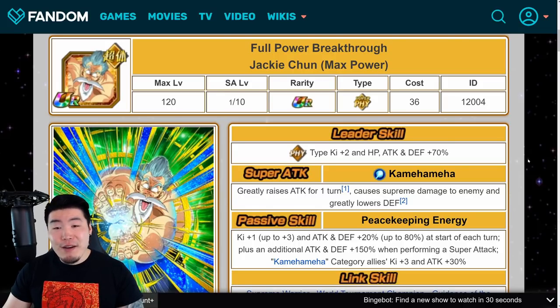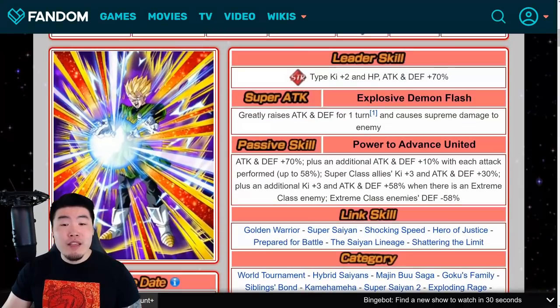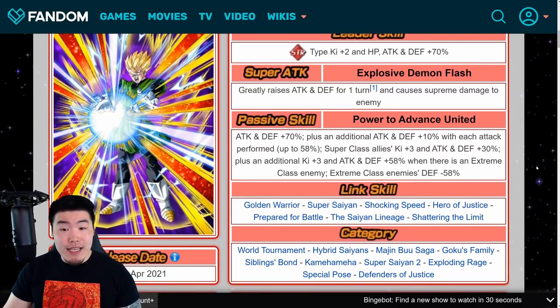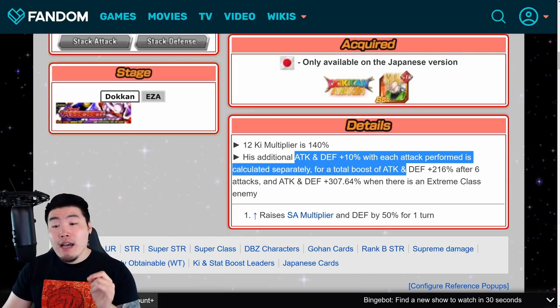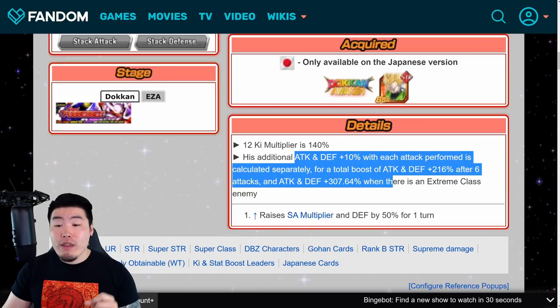Finally, before we go, we have the Super Saiyan 2 Great Saiyaman, who Dokkan Awakens from the base Great Saiyaman. His leader skill is STR type Ki plus two, HP attack and defense plus 70%. Super attack greatly raises attack and defense for one turn, causes supreme damage. His passive is attack and defense plus 70%, plus an additional attack and defense plus 10% with each attack performed up to 58%, Super class ally Ki plus three and attack and defense plus 30%, plus an additional Ki plus three and attack and defense plus 58% when there is an Extreme class enemy, and then Extreme class enemy's defense minus 58%. His additional attack and defense plus 10% is calculated separately for a total boost of attack plus 216% after six attacks, and attack and defense plus 307.64% when there is an Extreme class enemy.